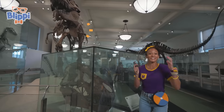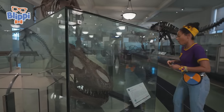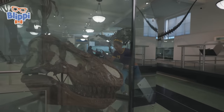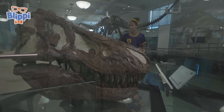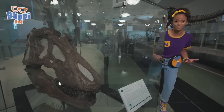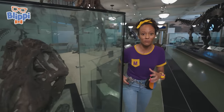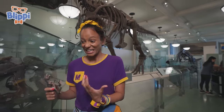It's right there — the T-Rex, my favorite dinosaur! Look how big the head is! See those big jaws with tons of teeth — they're so sharp and there are so many of them! Did you know that the T-Rex could have up to 50 to 60 teeth in its mouth? That's a lot of teeth!